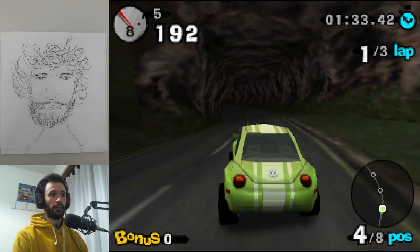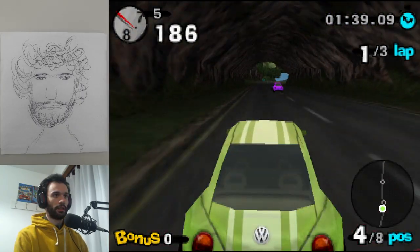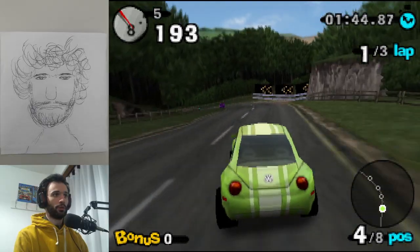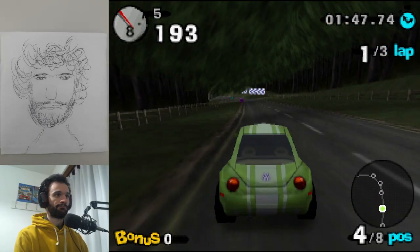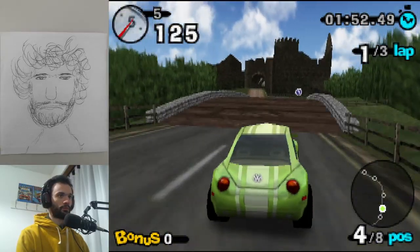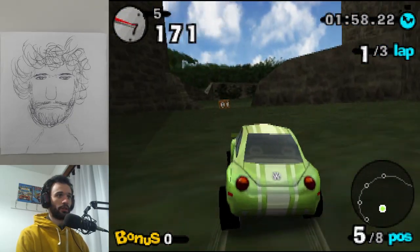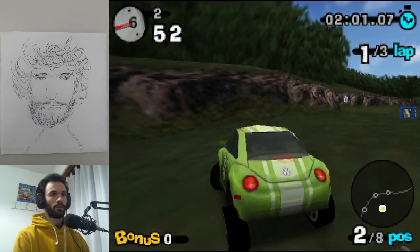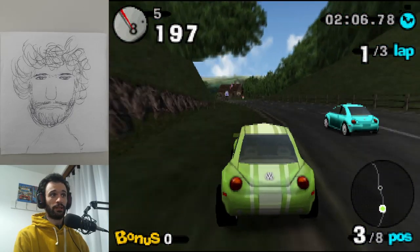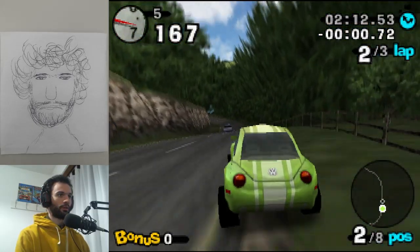Every crate disappears once you hit it, at least on the same race. They reappear if you do a completely different race. I wonder if they got inspired by Crash Team Racing to do this, because it just seems like a weird choice to make it crates. That just seems very weird.